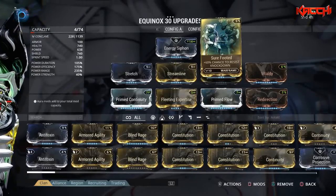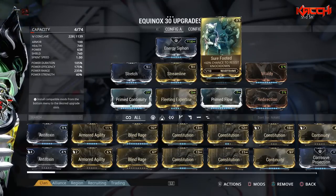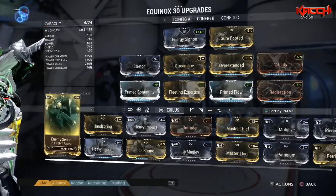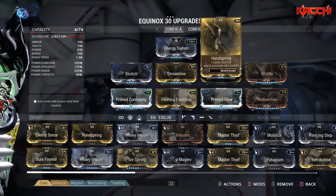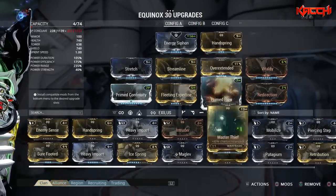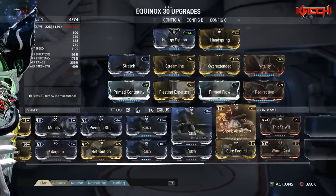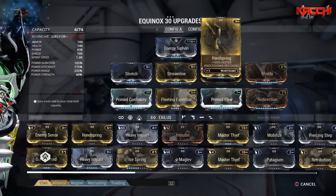The last slot is pretty much open — you can put whatever you want there. I put Sure Footed on because enemies like to knock you down, and this gives a 60% chance to resist that so I can keep my footing. You could also put Handspring on for 160% faster knockdown recovery, or Ice Spring, Piercing Step — pretty much anything to your liking. But for me I just like Sure Footed to resist being knocked down.